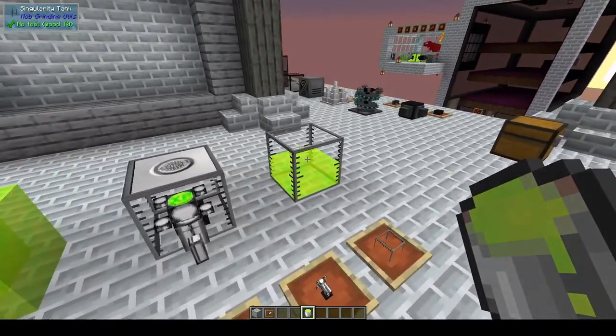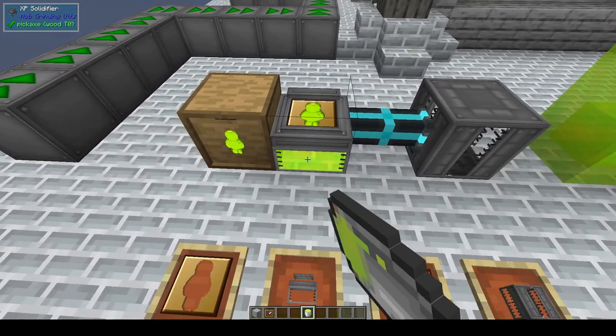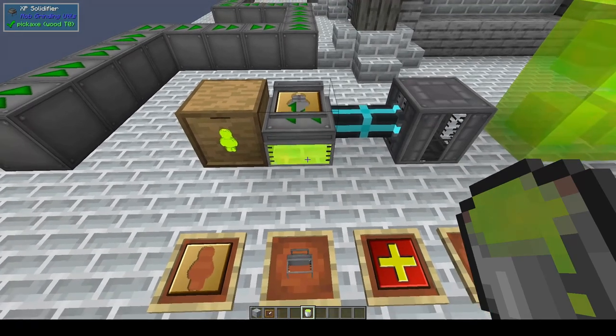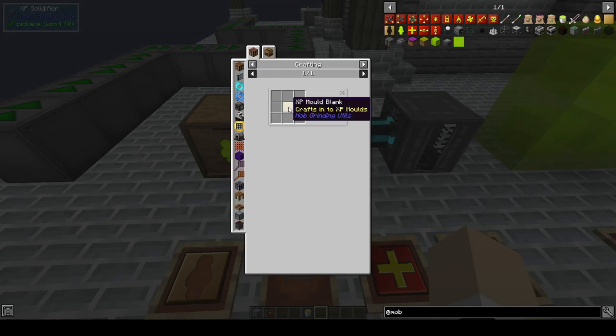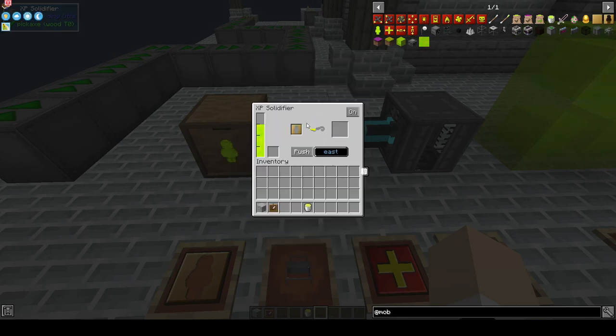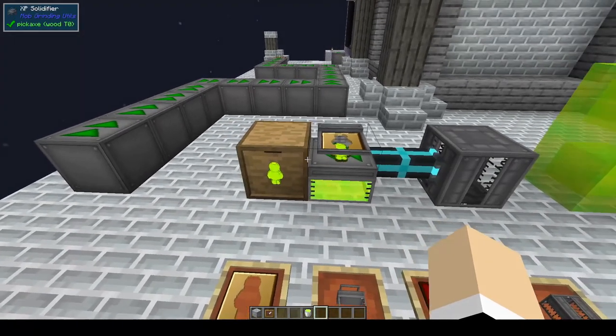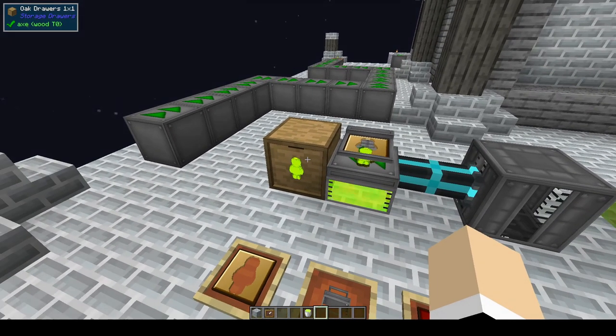The way to make the jelly babies is to grab a bucket of liquid XP, which you can get by using a bucket on your tanks. You'll need to make an XP solidifier and make sure you have the XP mold, which you can make from a blank mold using an XP bucket and gold nuggets. Put that in, turn it on, and set which side you would like it to export out to — right now it's being exported out to the drawer.